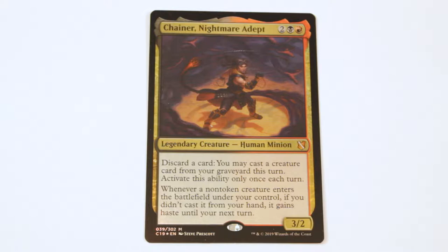The ability to discard a card and then cast a creature from our graveyard allows us to do some pretty fun things. His second ability allows any creature that enters the battlefield under our control — if it wasn't cast from our hand, it gains haste. That is very tricky and very well worded. It essentially allows any reanimated creature to have haste, whether or not he brought it back, you cast it, or any other spell gets it onto the battlefield any other way.